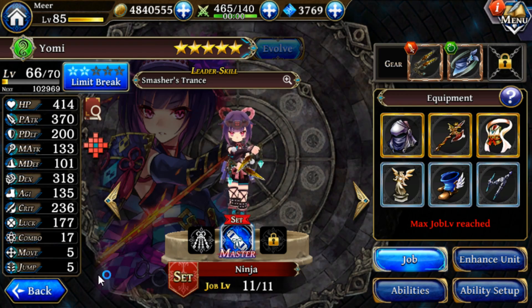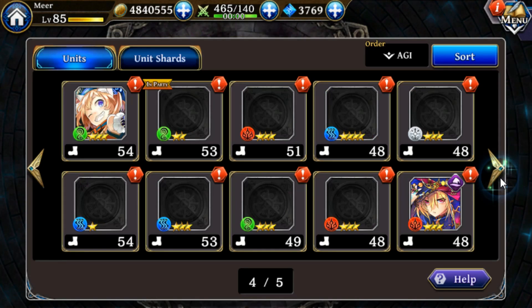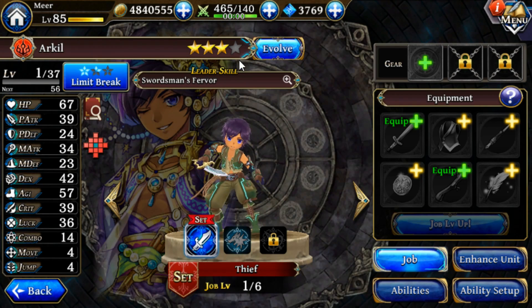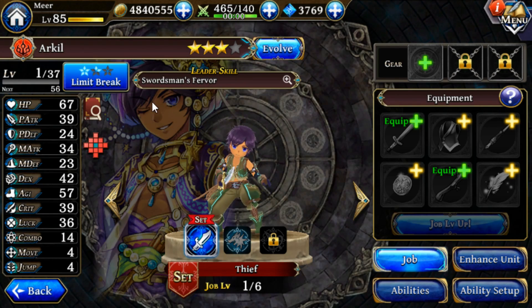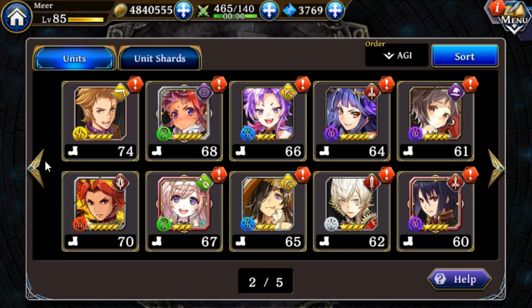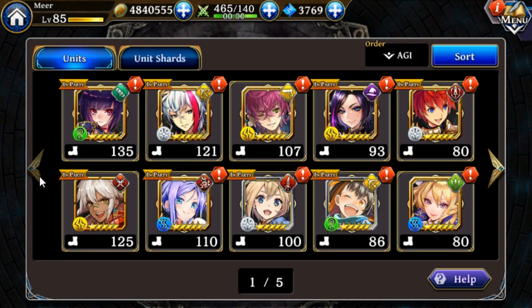On a unit that cannot get to five stars, you can see some can only get to four stars, meaning their limit break will max at four stars. The only benefit to this is that you will be able to start earning soul coins for them much more quickly. Because they are considered maximum broken at only four or even three full stars, you can get the soul coins for them much faster than for units like Yomi or Ryle, who require the full five limit breaks.